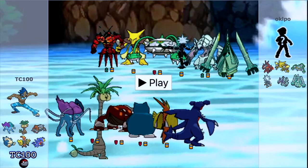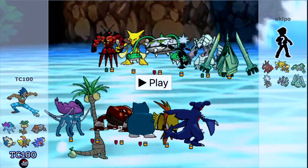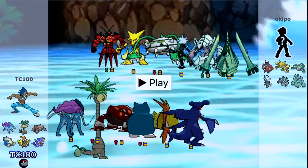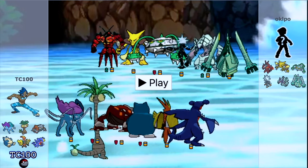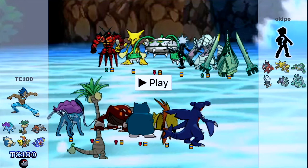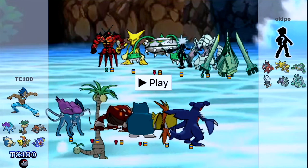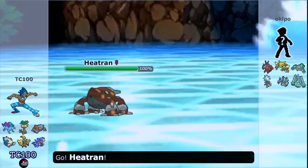Okay everybody, so we're here for the first game. I have two games for you. This one is an opponent that goes by Okipo, and he's got a good team — Buzzwole, Alakazam, Ferrothorn, Zeraora, Golisopod, and Celesteela. So all these Pokemon are going to be inherited in some way. We know the original Pokemon, but which Pokemon are they inherited from? That's what we're going to find out in this game.